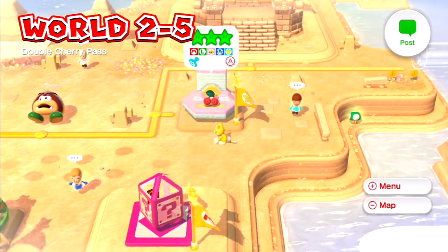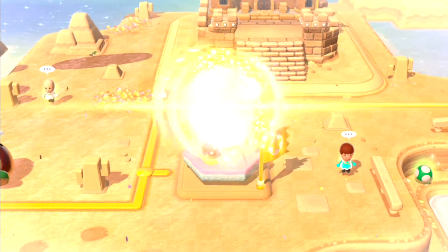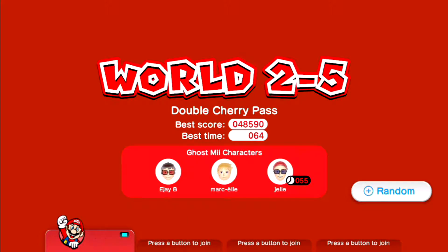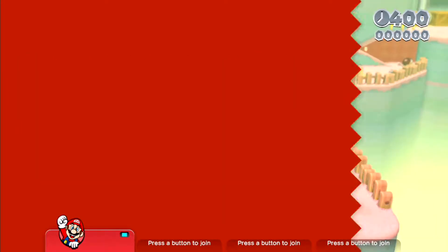Hey guys, EJ here, and welcome back to episode 13 of Green Stars and Stamps in Super Mario 3D World. This episode we will be doing Double Cherry Pass, World 2-5.